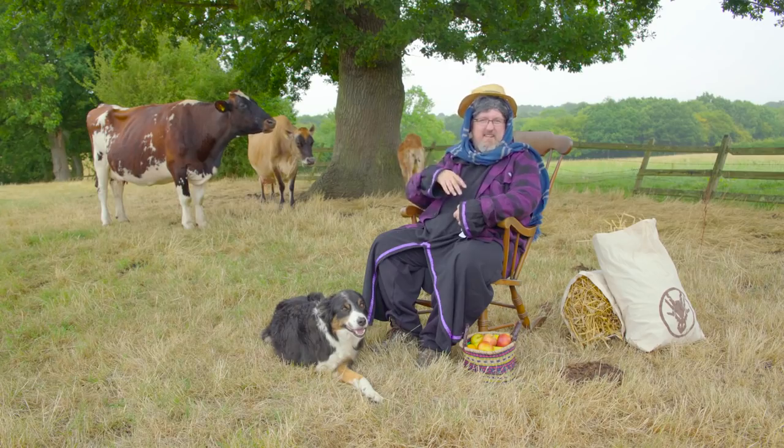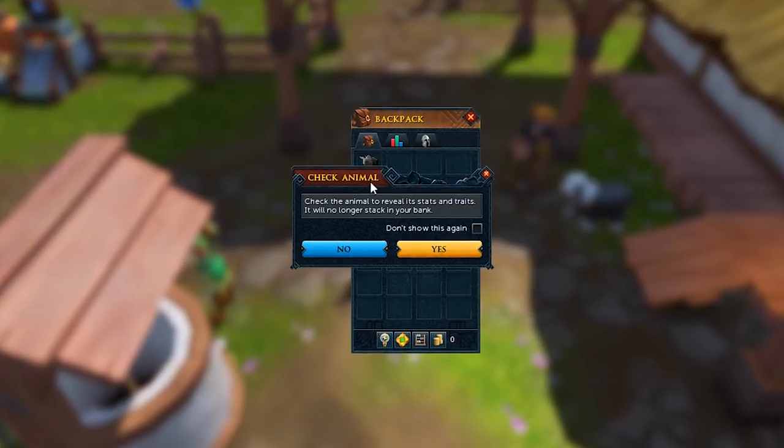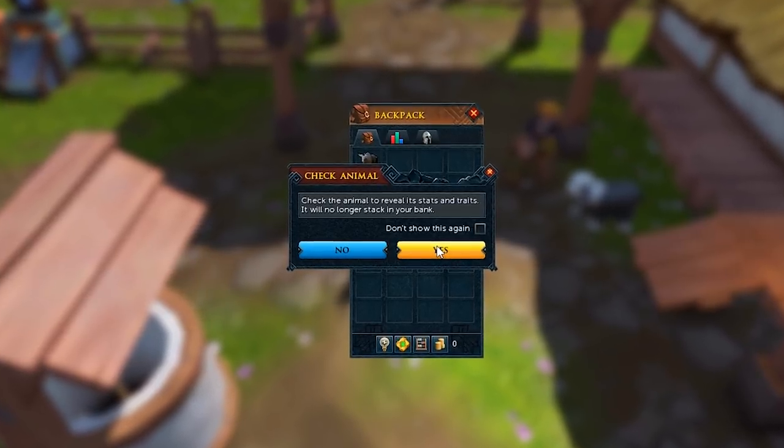To raise a sweet little animal you'll first need to check it over, just to make sure that it hasn't got any diseases, parasites, curses and the like. But be warned, once you check your animal it will no longer stack in your bank. So be sure you've checked on the animals you care about.